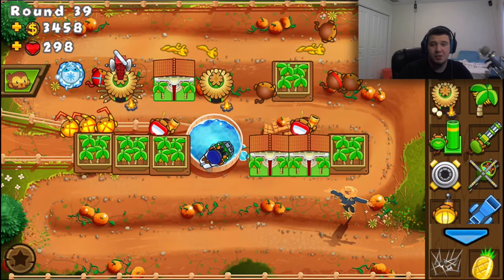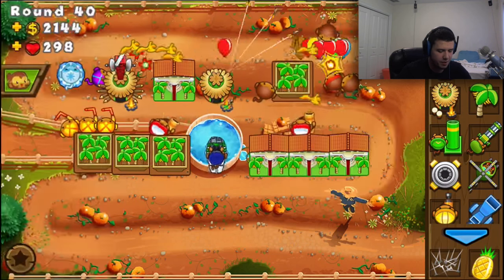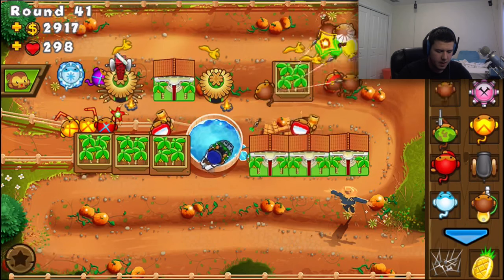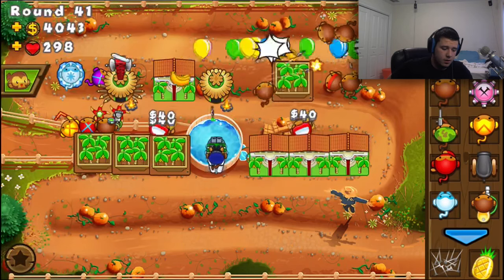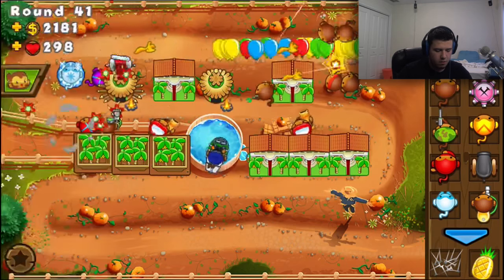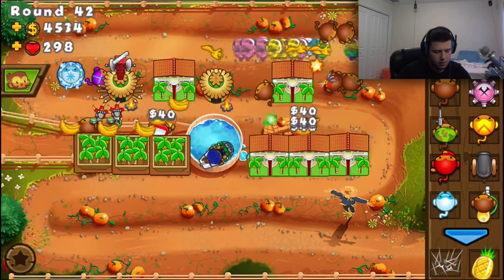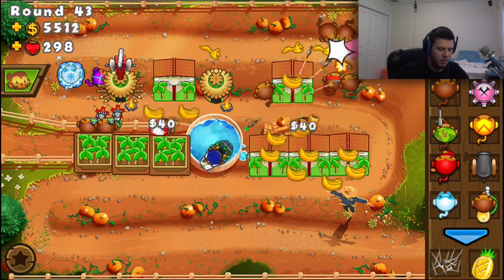These bananas just get pushed everywhere because we both have our pro banana farmers up. I guess I'll just start loading up with dart monkeys again. I should sell one of these guys and get myself a factory. You know what, I think I'm just going to let it run its course.